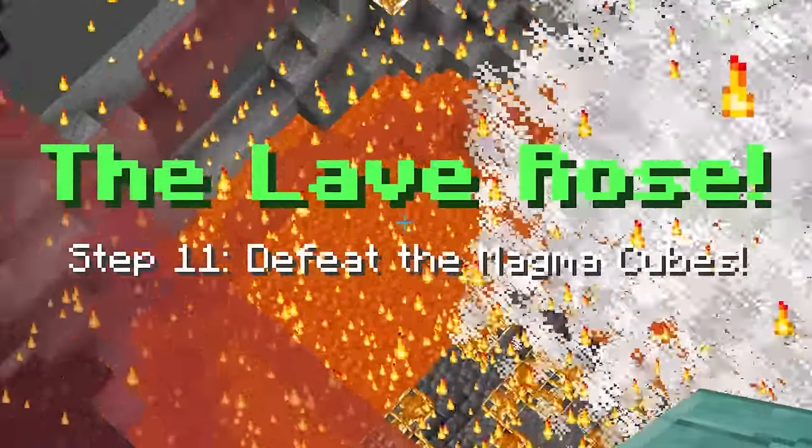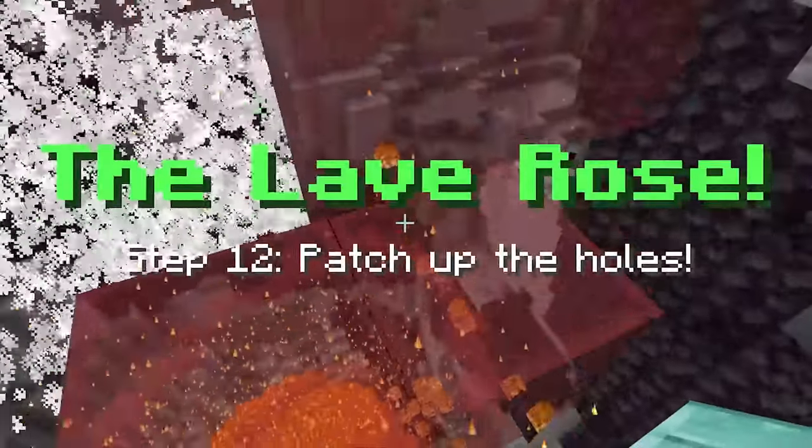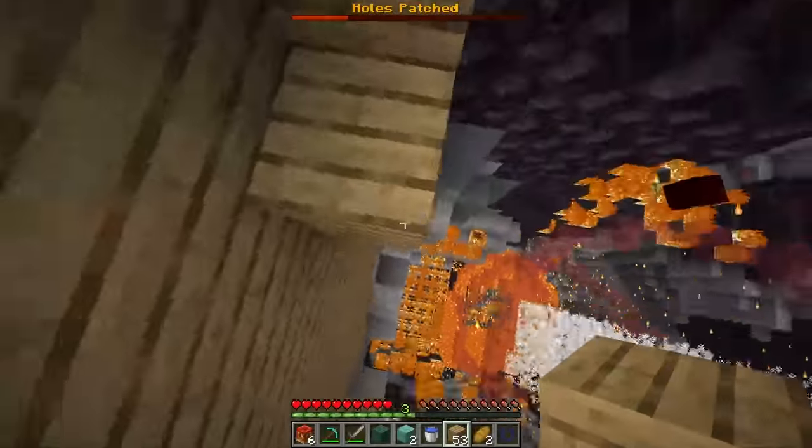Oh wait, the lava's rising. Step 11, defeat the magma cubes. That should be easy. Get out of here guys. And that should be enough. And now patch up the holes. All right, we can do that. Let's patch that right here. And that's the first hole. Now the one directly under me. That's two holes done.